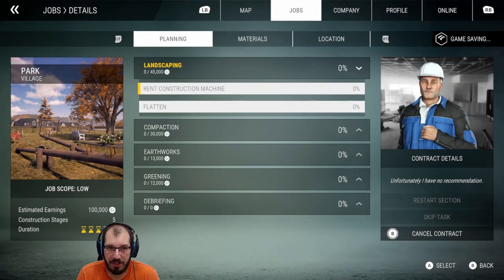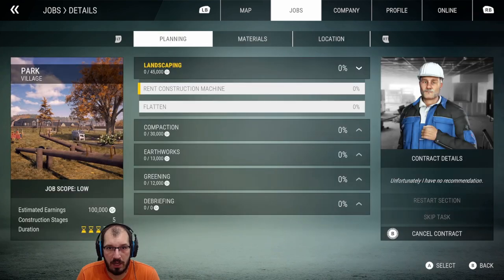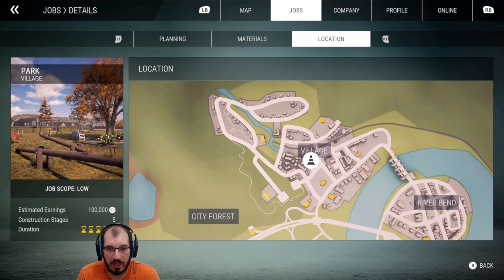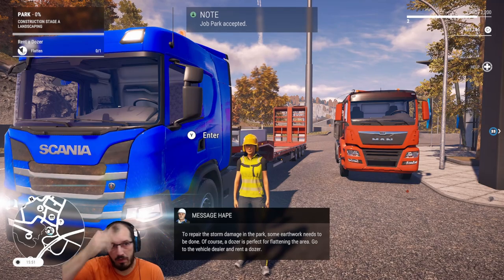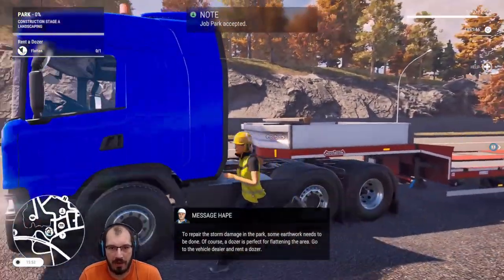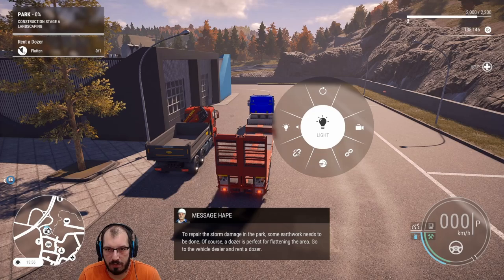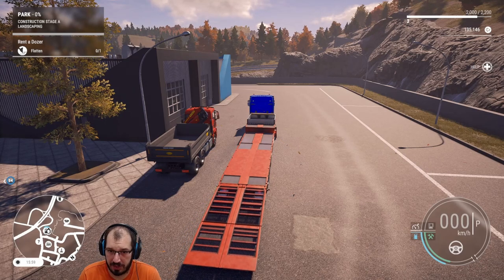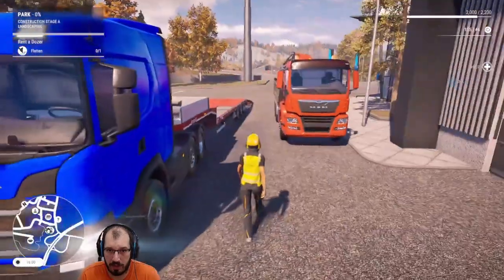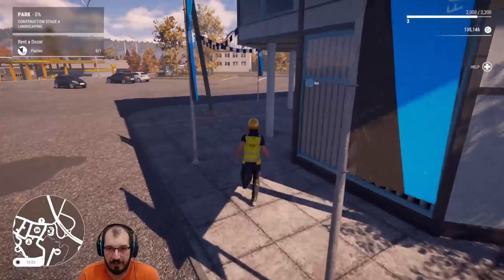I want to see what we're going to do because I'm pretty sure we haven't done anything with these machines. Active jobs — materials: sapling, location: city forest. We need to flatten. Rent a dozer — yes, don't mind if I do. I'll actually try to move the vehicles the way they have to be moved. Get the ramp down. I've heard there are some issues getting equipment onto the low loaders, so we'll see how this goes.